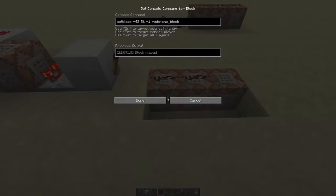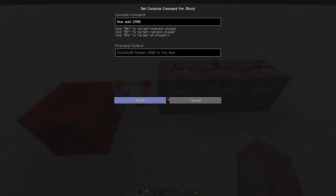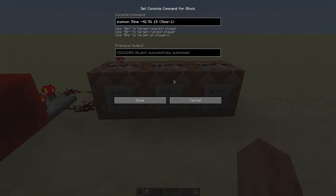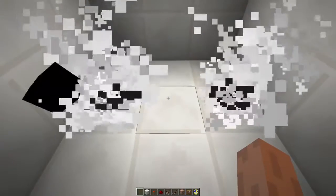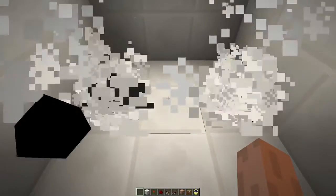First things first, this command block will create a redstone block over here that turns on this clock. This command block will add 1500 to the time — that will make these clocks rotate as if the time is passing really fast. And these command blocks will summon slimes with size set to minus 1. Since the health of a slime depends on its size, it will die immediately and you won't even see a slime because the slime is infinitely small. This creates some neat looking particles. Check out SquirtDude — he came up with this technique first.